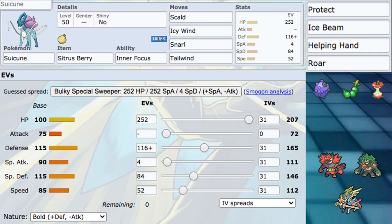Icy Wind, Snarl, and Tailwind — it's very important to control speed tiers. When you're using Suicune, you're not really directly pressuring your opponent. You're annoying them with Icy Wind and Scald and making them play weirdly around it. When you control board speed with Icy Wind and Tailwind, the Pokemon becomes much more usable — fast Snarls stop things from doing much damage to your partner. Suicune is the puppeteer in the back, controlling when things happen.